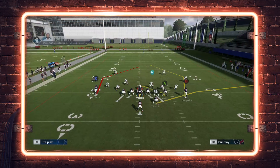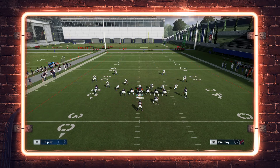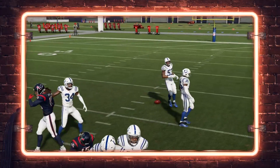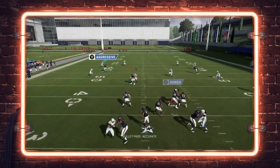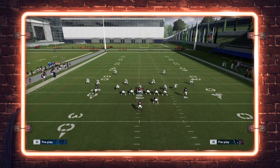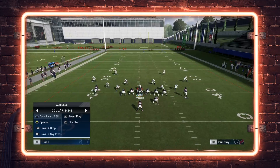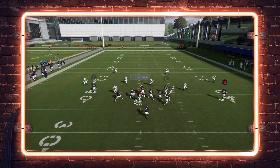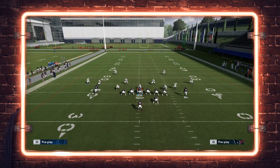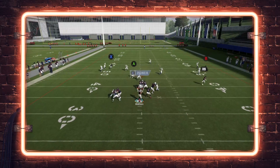Against Cover 3, similar principles apply — yellow and purple zones. Against Cover 4, Fells sits down nicely between those hook curls, and if the linebackers pull down, that opens the post route. Use the same motion snap and throw right on the cut to get diving animations behind the hook curls in front of the safeties. You want to throw right on the cut — if you wait too long you'll get leaping animations in traffic. Know which side the safety is rotating down in Cover 3 and attack accordingly.